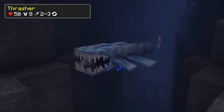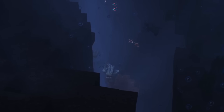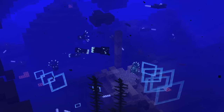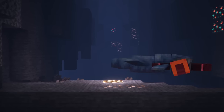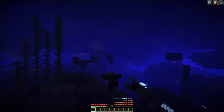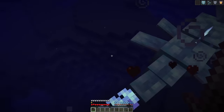Threshers are hostile shark-like mobs which spawn in cold oceans below Y level 30 that you should really watch out for because they are extremely strong. These mobs are blind so they might not spot you immediately and won't attack you right away. However, they are occasionally shooting sonar waves in order to find their prey. And if a thresher detects you with a sonar wave, it will charge at you, grab you and bite you with its large fangs, which deals a lot of damage. It is really difficult to escape the grip of the thresher once it started biting you, but if you damage the mob enough, which is not that easy because the mob will shake you, it will release its grip and let you go.